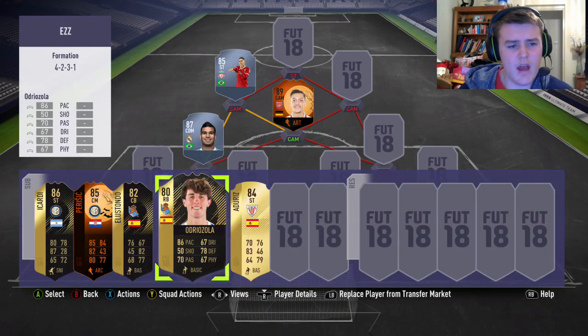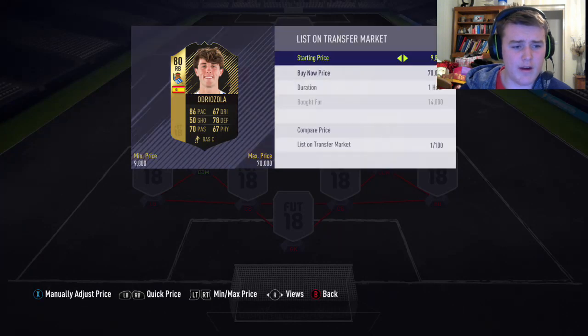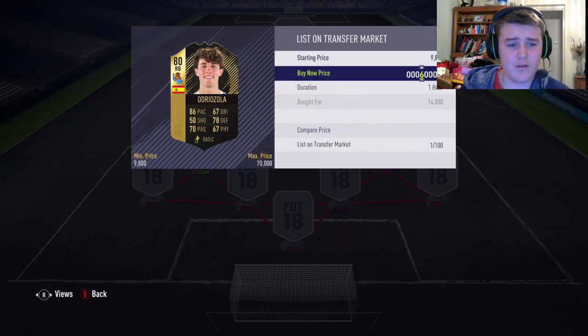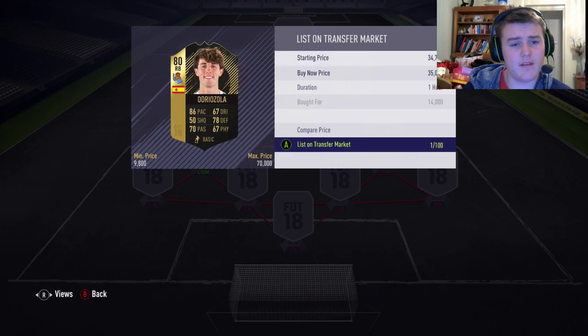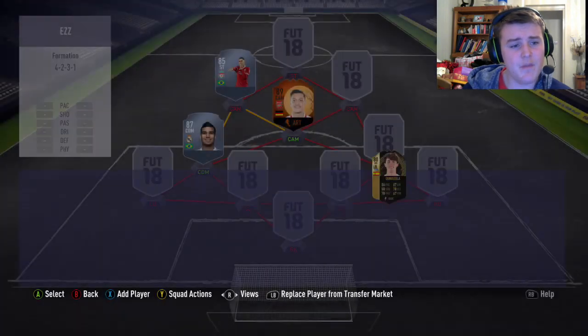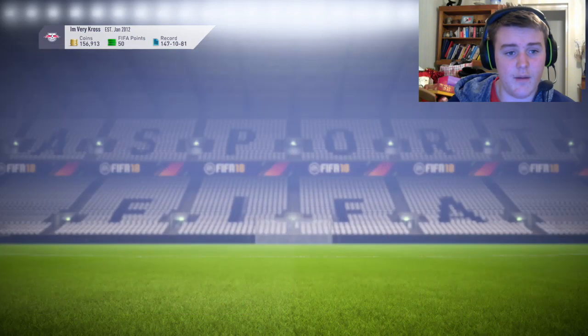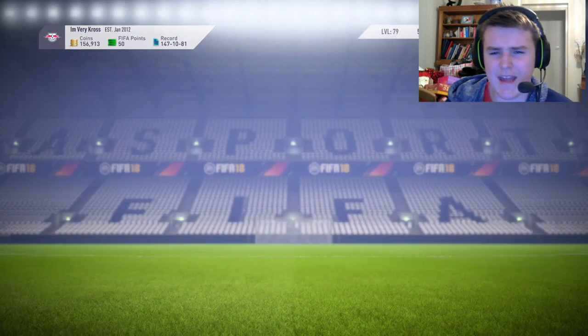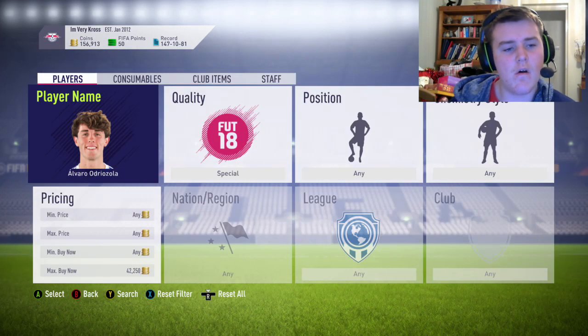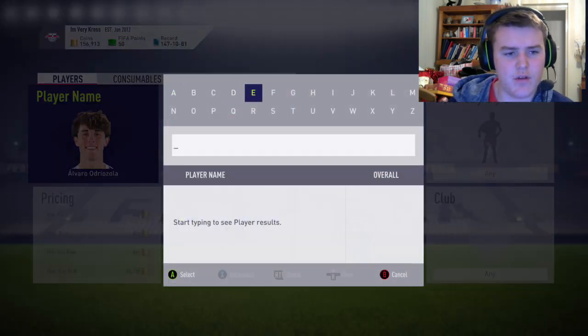Then the other player we're going to sell is the one right next, which is Elusondo. I took a bit of a break from FIFA, so I did make quite a bit of a loss on the spooky cards, which is my fault entirely. But as you can see, it is 35 exactly, and then with taxes, that's around about 33k, because about 2,000 taxes.